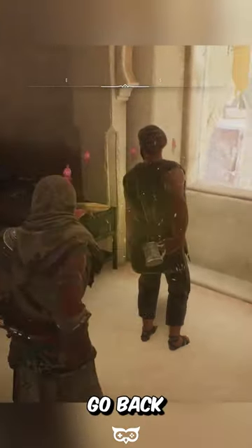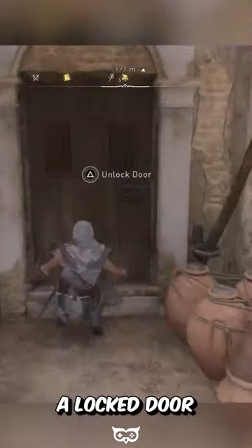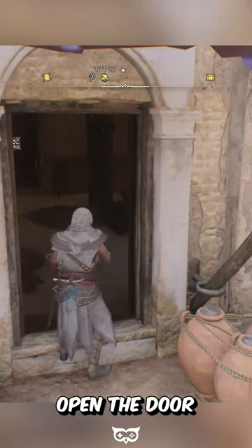Once you have the key, go back to the building with the chest and go around it. Approach the locked door with a purple awning and open the door.